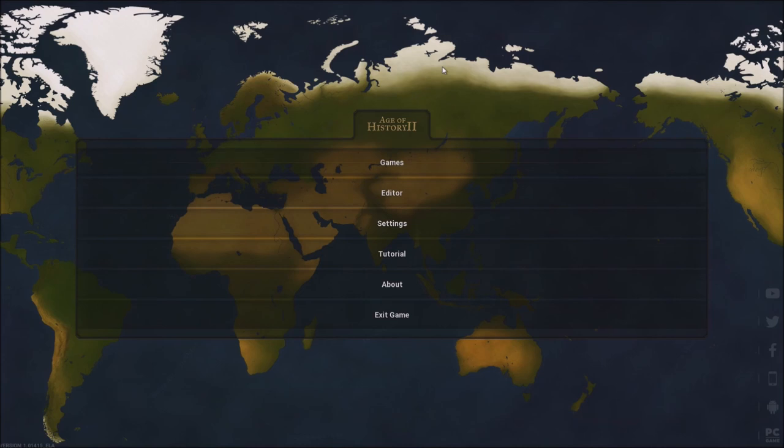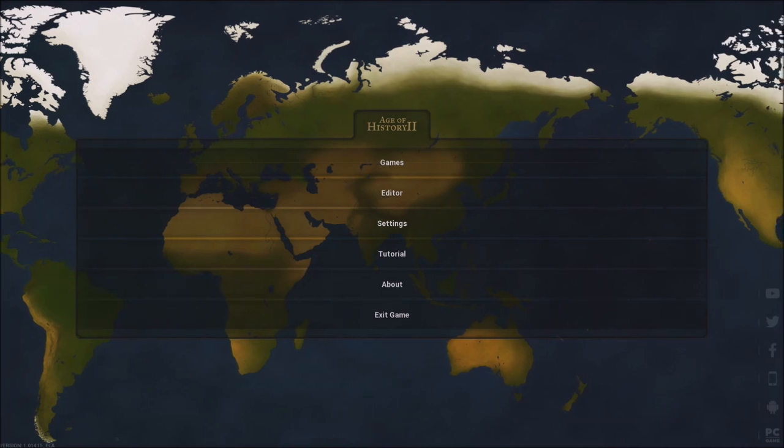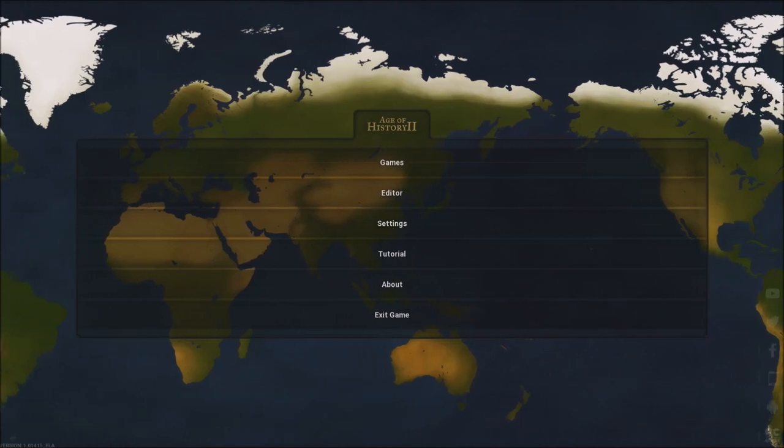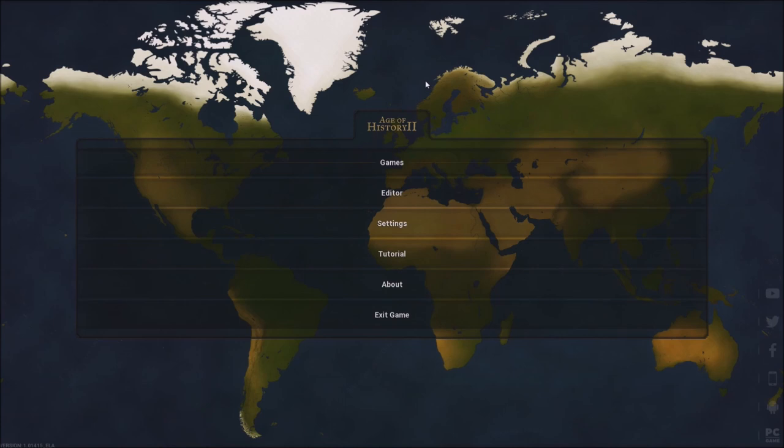Hello everybody, my name is Keter and welcome back for a new series called Age of History 2. This is an old game, came out a couple years ago. I played it when it came out and on and off since then. It's a pretty decent game — part of a poll I asked you guys about. You voted mostly for Old World but also for Age of History 2, so I'm going to be playing this. It's basically a map strategy game.